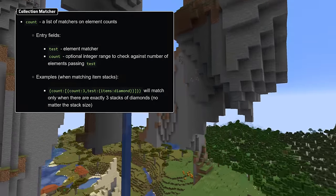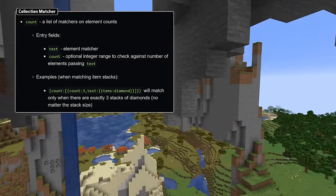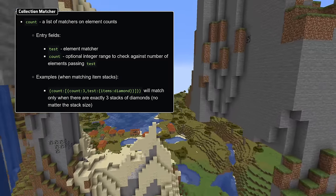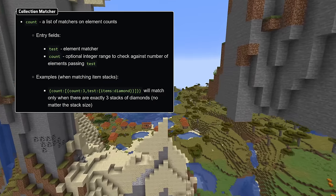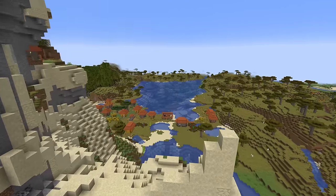You can also specify a count field, which is a list of matchers on element counts. Each such matcher has a test field, which is a predicate on the item in a list, and a count field, which is a min-max range describing how many such elements should exist for the test to pass.